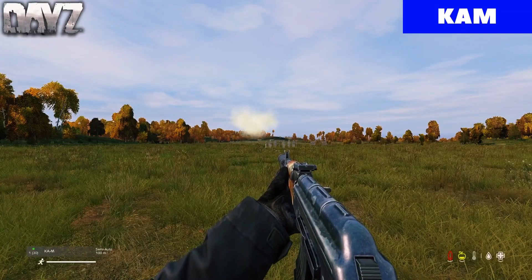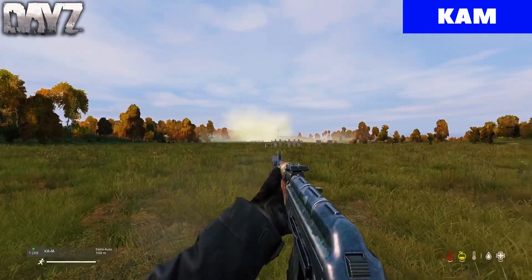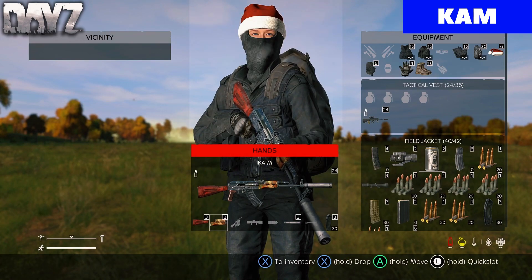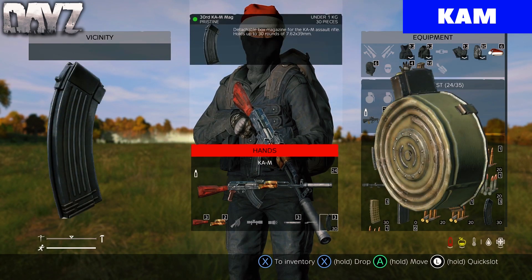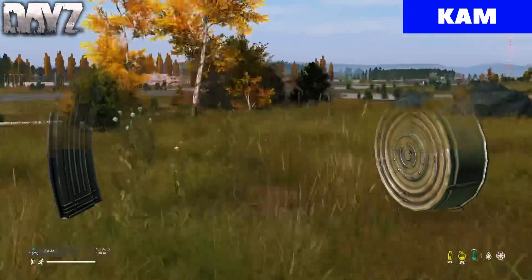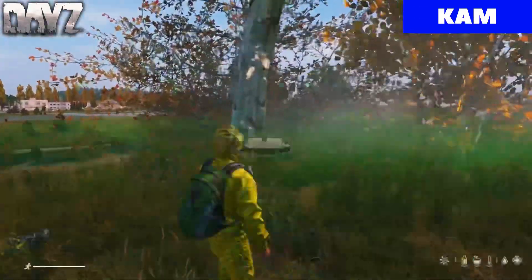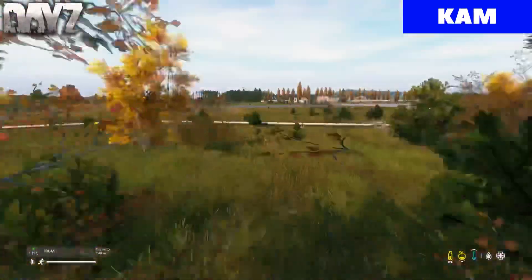The next gun is going to be the KAM. You can put multiple handguards and stocks on it, a ghillie wrap, a whole bunch of different sights, a flashlight, a suppressor, and even a bayonet. The KAM has a 30 round mag and also a 75 round mag. It takes 7.62x39. KAMs spawn at toxic zones, and this gun also has a decent amount of recoil.